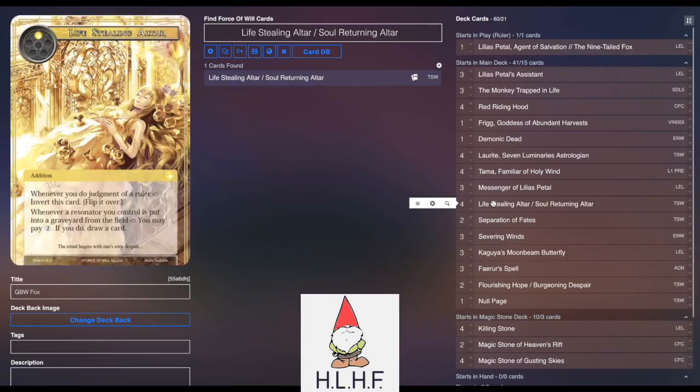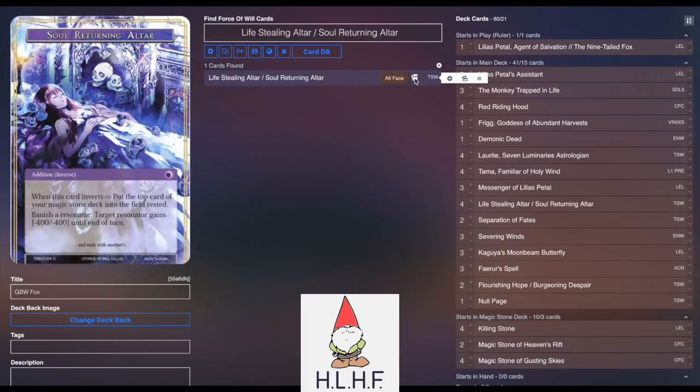Let's talk about Life Stealing Altar. The reason why this card is so good: it's super low-costed, which is great, and if you have several of them on the board when you flip over Fox, it's like getting a free Griffon. You can play this turn one and turn two and then flip, and then be at three stones going into your turn three, tap for your fourth stone. Being at four stones on turn three is kind of like what we had back when we had Griffon. So Life Stealing is a really good way, because of the invert with Soul Returning, to make up for the fact that Griffon is gone.